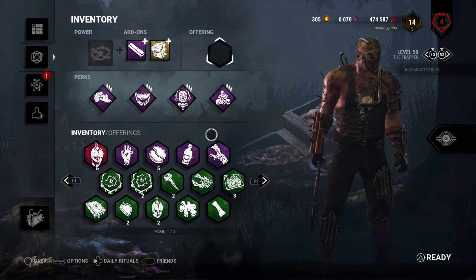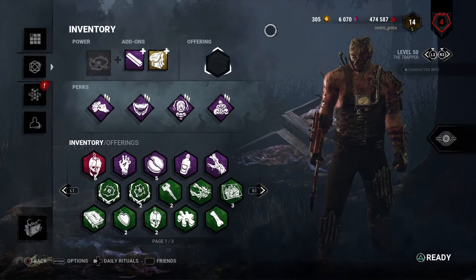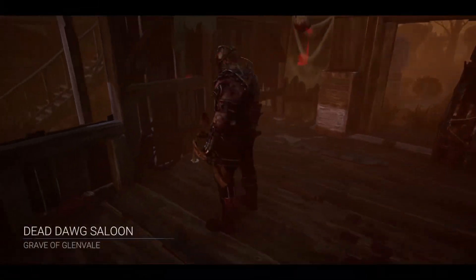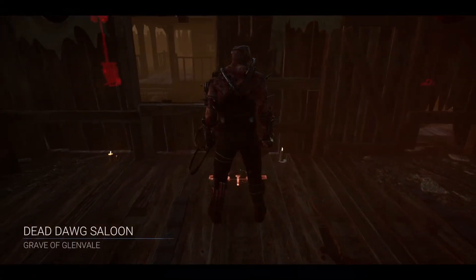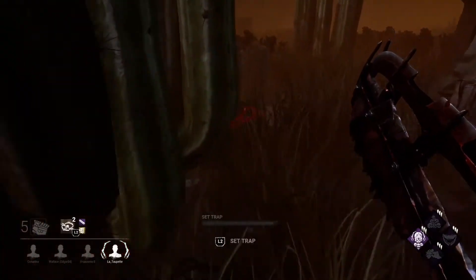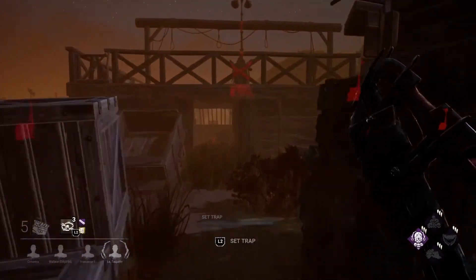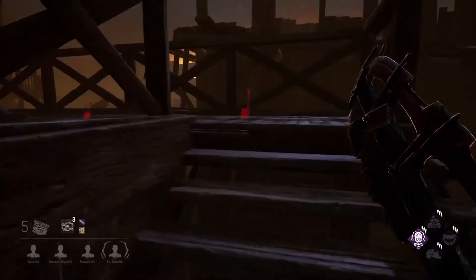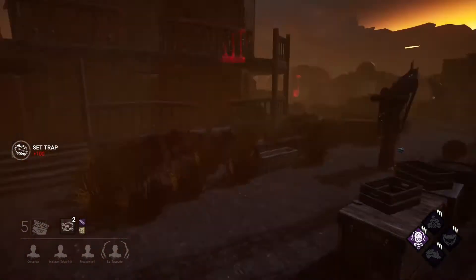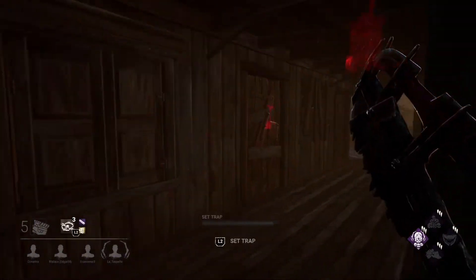So we can try to do it and see what happens. Here we are at the Dead Dog Saloon. What we'll try to do here is pick up more traps, put them in some random places, and maybe catch some survivors near the basement. The basement is in the main building. We'll put one trap here because survivors basically can't see this trap — they are running on the stairs and most of them will get caught in it.